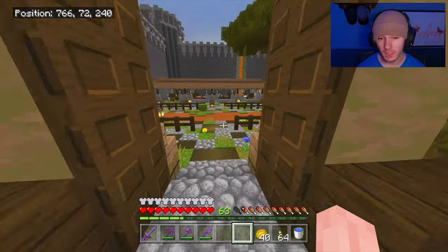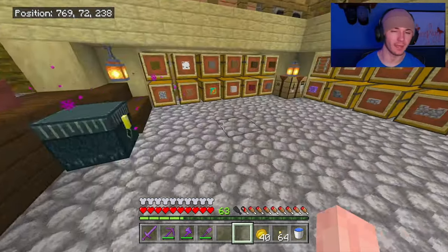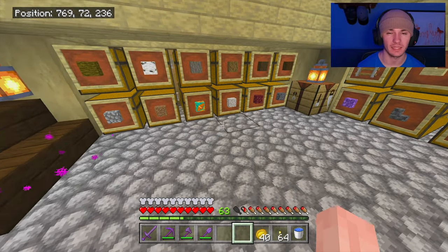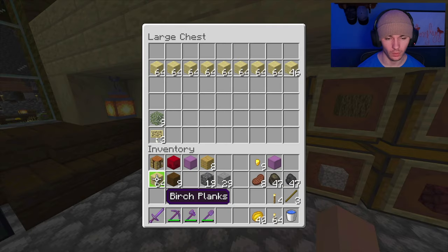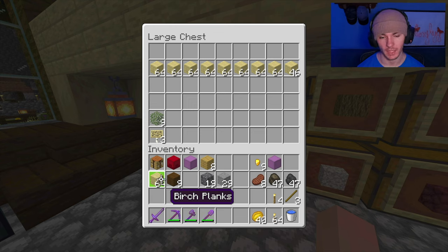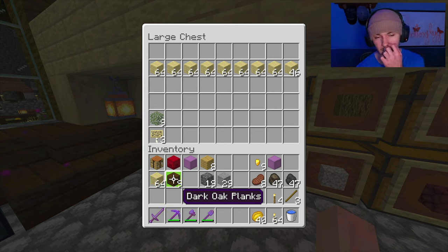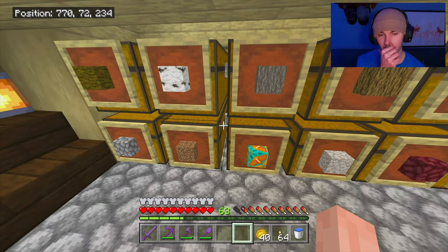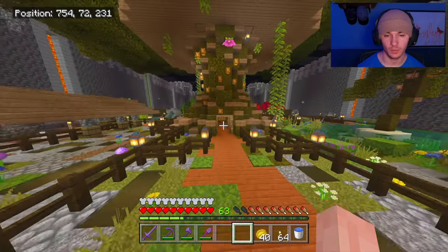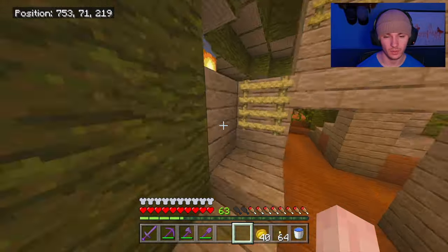I've seen all kinds of different clips and images of hobbit hole fronts — I have the materials kind of mapped out, but not exactly how I want to make it. I'm going to go with birch and dark oak, though they're very different in color and brightness. I also want a chimney — I've seen a lot of images with chimneys and I want to try one.